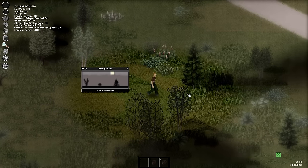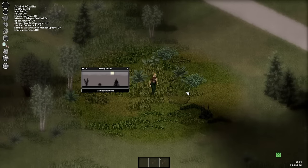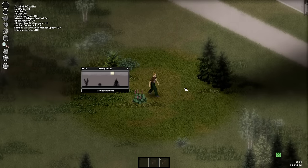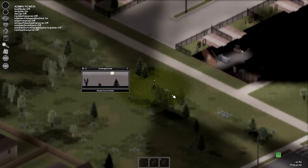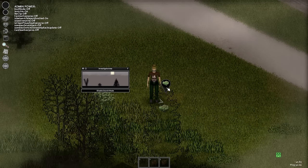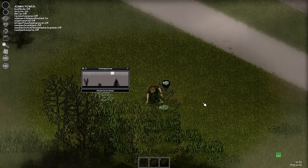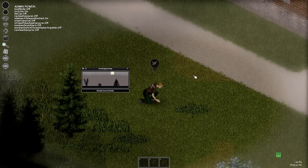Previously in Project Zomboid, foraging was a simple right-click activity that just required you to spend some time foraging in a woodland or grassland area. You just watched a loading bar and hoped for the best, with the results being dependent on skill level. Now though, foraging is much more involved and has an actual investigation process that means we need to search an area actively and move around to find what we're looking for.